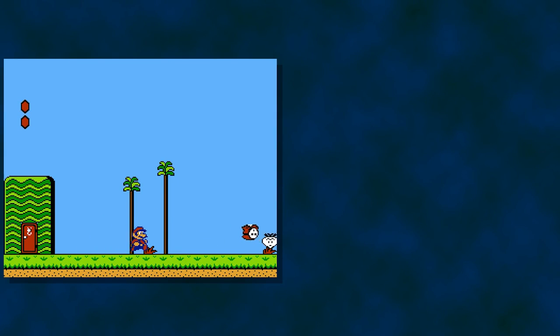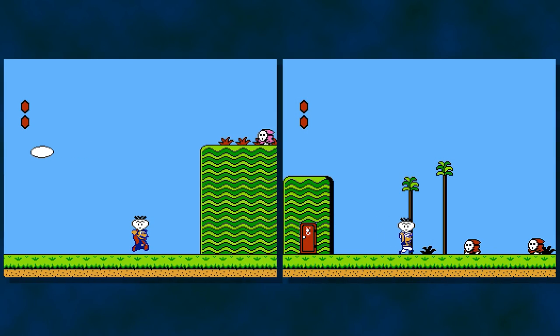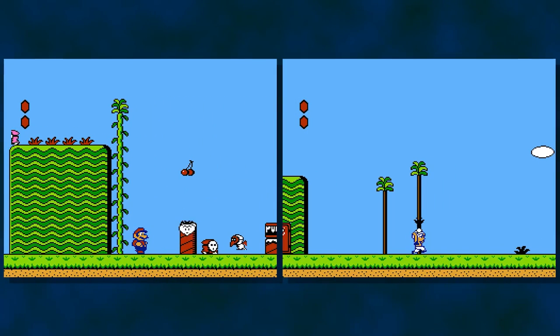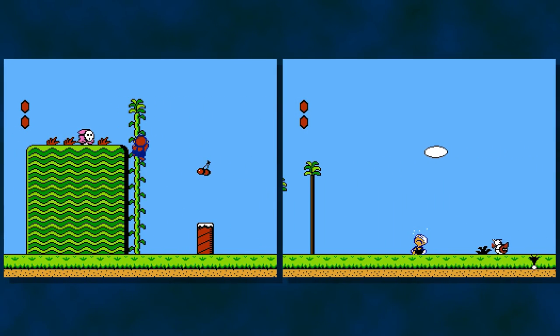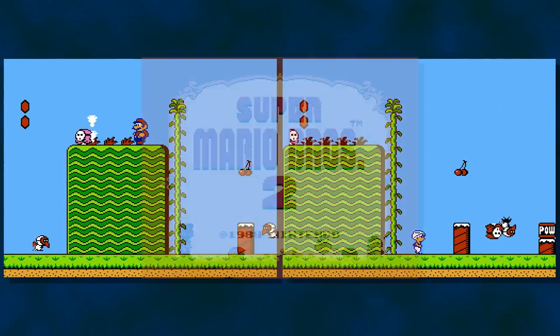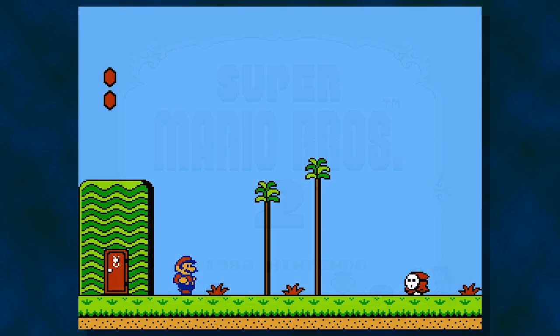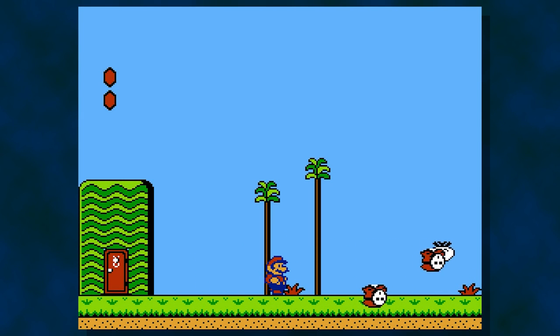For the international release of Super Mario Bros. 2, Nintendo elected to take the Japanese game Doki Doki Panic and turn it into a Mario game. In addition to swapping some graphics and music, Nintendo also elected to give Mario 2 a few minor enhancements. We are fortunate to have access to a prototype from earlier in the conversion process that gives us a glimpse into the game's evolution.